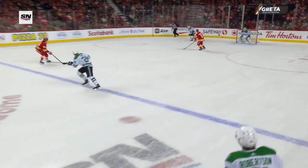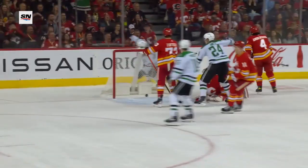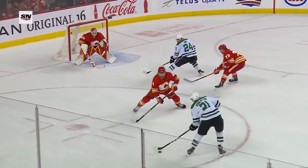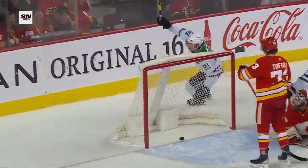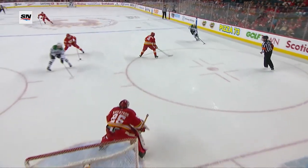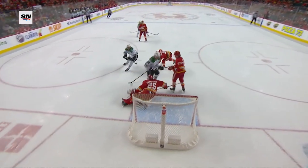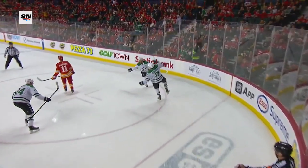Let's see what happens here — it's close to offside. And there is an unbelievable effort by Robertson — that's spectacular. Now the officials are going to go over and have a look. Remember, this is in league control now. They're going to check for possible goalie interference as well. No — I think it's more the offside, to be honest with you. It was really close. Hintz didn't touch Markstrom.